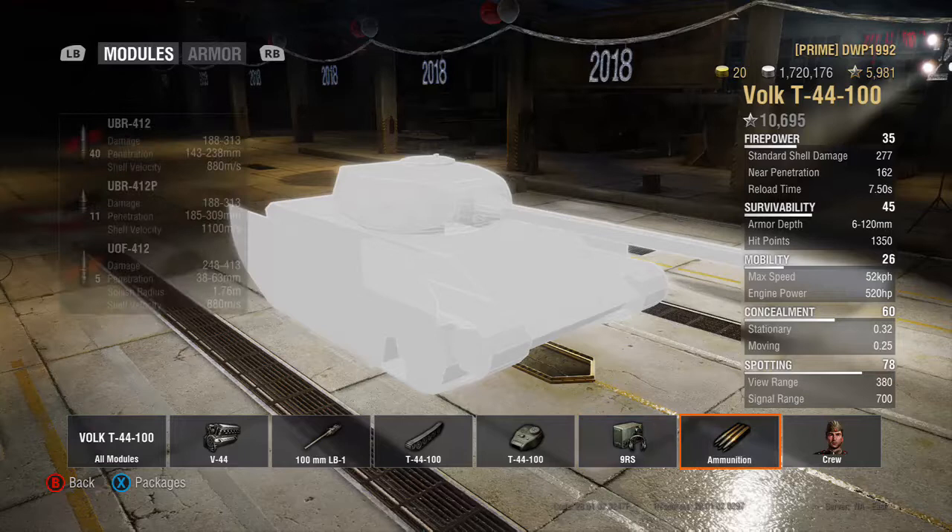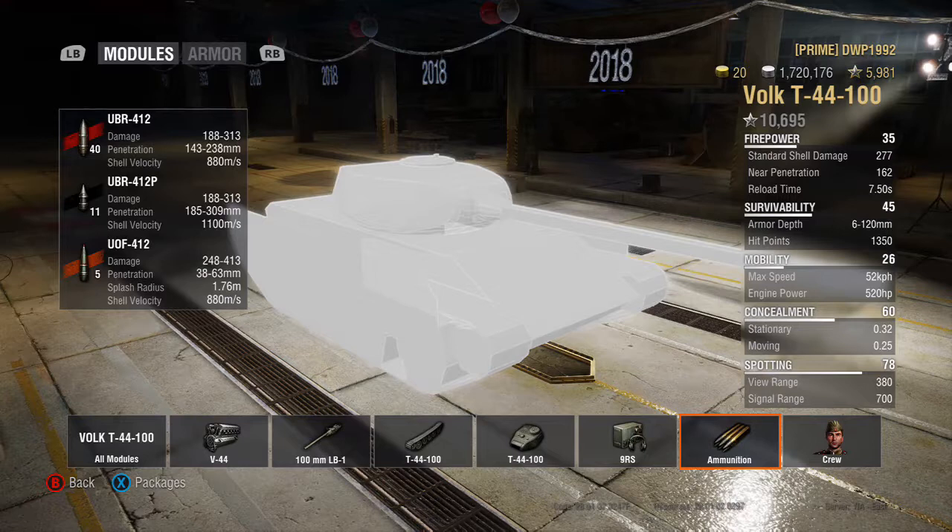The gun fires three ammo types: AP, APCR, and HE. AP damage is 188 to 313, with penetration of 143 to 238 millimeters and shell velocity of 880 meters per second. APCR penetration goes up to 185 to 309 millimeters, with shell velocity increased to 1,100 meters per second. HE damage is 248 to 413, penetrating 38 to 63 millimeters, with a splash radius of 1.76 meters and shell velocity of 880 meters per second.